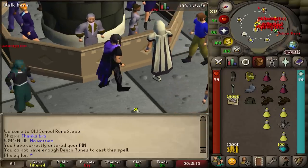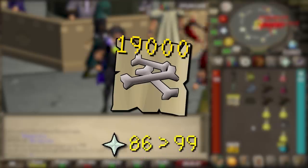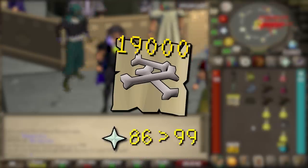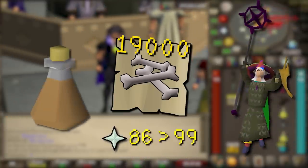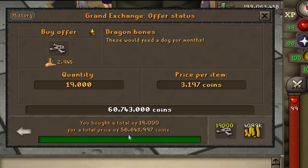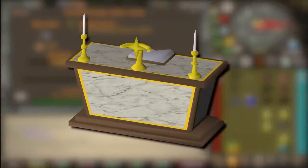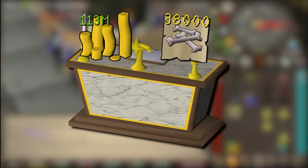I'm gonna be going to the Wilderness Altar with 19,000 noted dragon bones, because that's roughly how many bones I'll need to get to 99, and it also means the only times I'll need to bank is if I need stamina potions or a PKer gets on me. I ended up purchasing these 19,000 dragon bones for 56.6 million GP, meaning that if I'd used Gilded Altar, I would have needed 38,000 dragon bones and 113 million GP respectively.